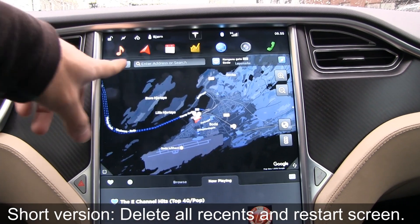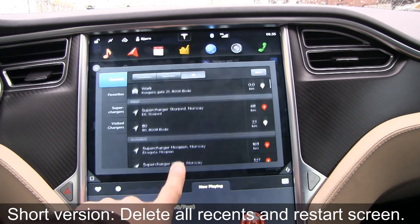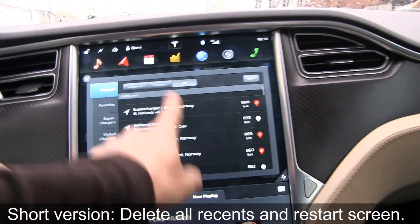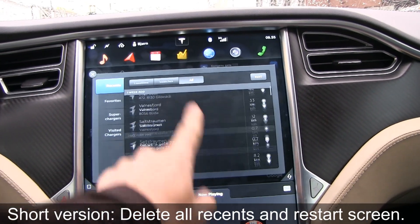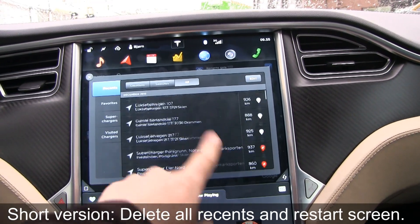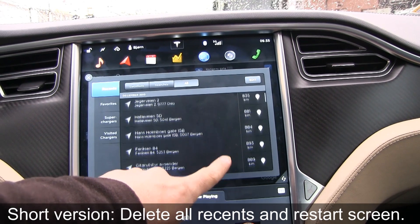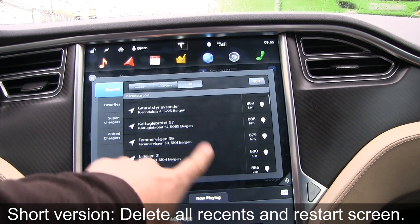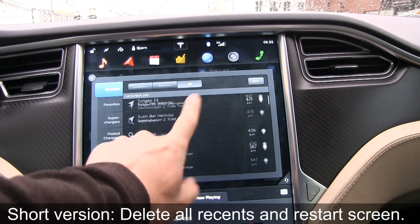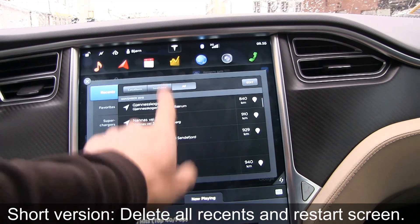So what you have to do is go to Places, then Recent. You can see the recent list for me is very long, because I've been doing lots of navigation tasks. For every task I do, I store them, I navigate to them. I don't use a trip planner, so I actually go to the individual superchargers. And this list is very, very long.